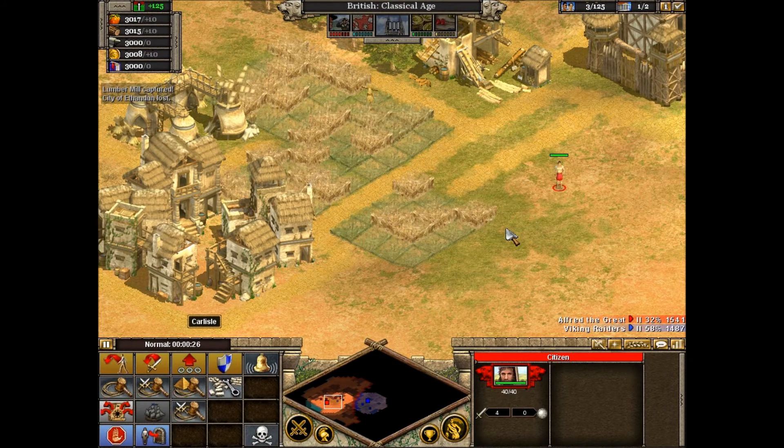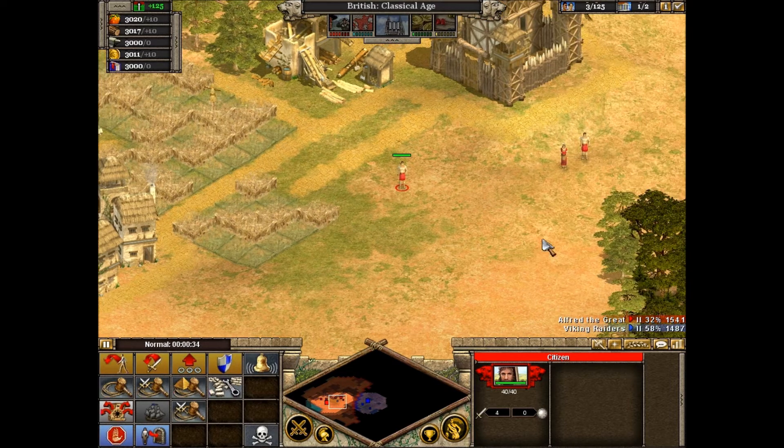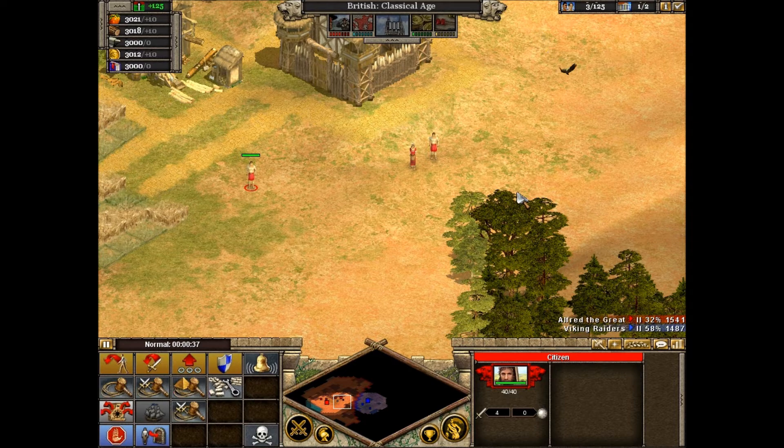The Vikings now control Ithandan. Before the Vikings can rally the nation, we must retake that city. Our first goal is to scout the Viking position and find a route for our attack. We need to keep watch on the Viking preparations and defenses. A lookout is needed as close to the Vikings as possible.